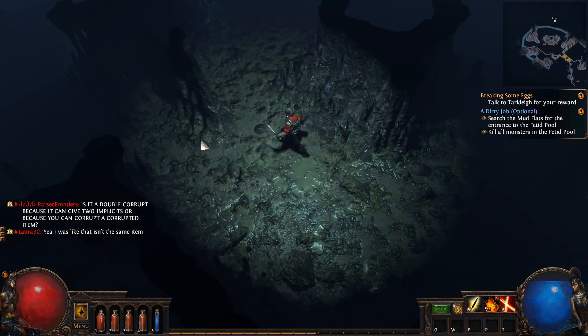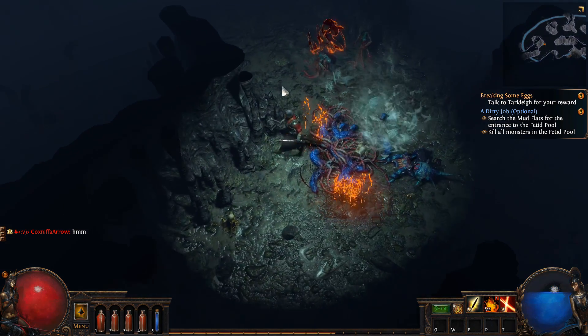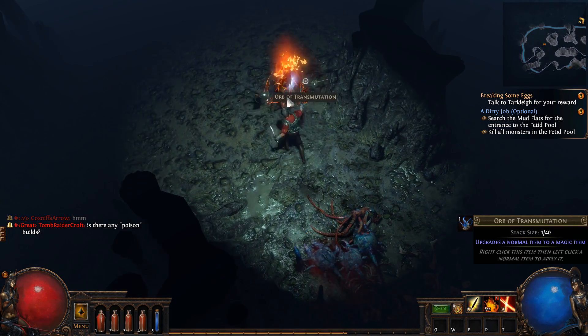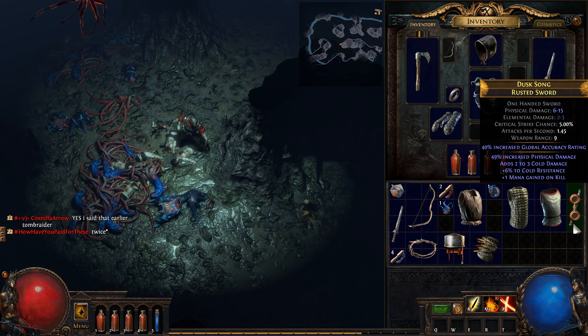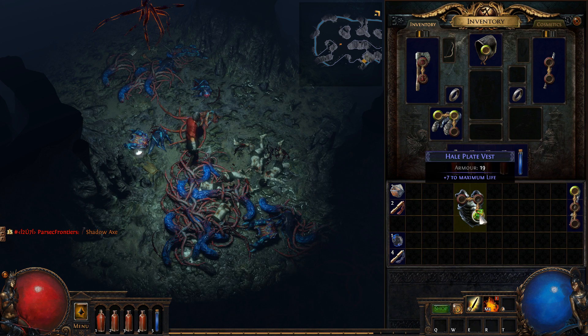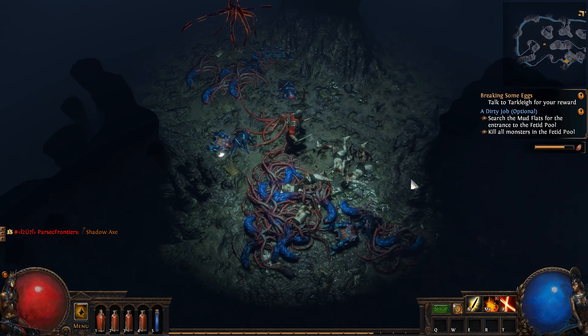I wonder if it's possible to get another skill — kind of getting tired of using the same skill over and over. Getting a lot of items — let's clear the mobs first though. 49% increased physical damage, mana gained on kill — I'll take it. But there's no green socket, I'm gonna have to give up double strike. Oh wait, I can put it in here — okay double strike is back!